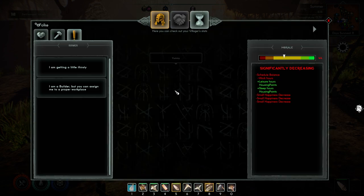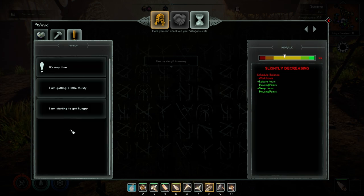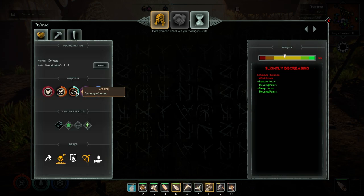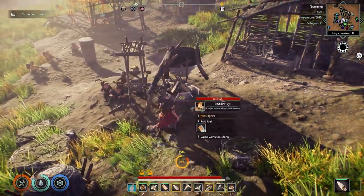One villager is unhappy - my builder. Why is he unhappy? I'm getting a little thirsty. His hunger is good, it must be nap time. I'm starting to get a little hungry too. Come get something to eat, come get something to drink. What's your schedule? You're a day worker - you should be on your break pretty soon. All the food is gone.